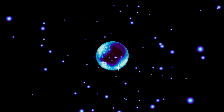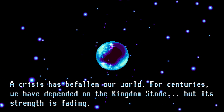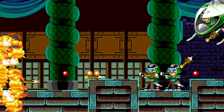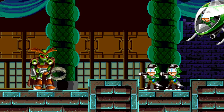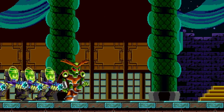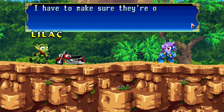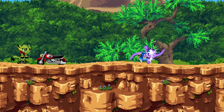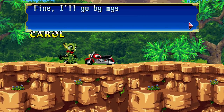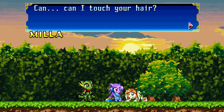The plot of Freedom Planet revolves around the Kingdom Stone, a stone so powerful it provides almost endless energy to the citizens of the world. There's a debate as to who gets their hands on it, but that's nothing compared to the world-invading villain who wants to take it to power his armies and conquer the known universe. Lord Brevon is his name. Of the three main characters, Lilac is the main protagonist, a courageous dragon girl. Alongside her is Carol the cat, a stubborn but loyal side character. Finally there's Mila, an innocent dog girl searching for her lost parents.